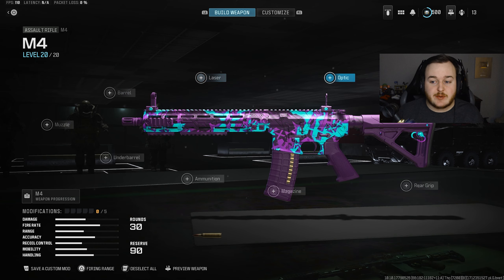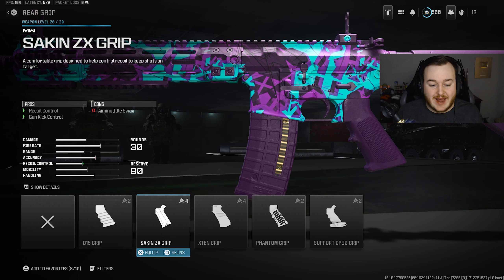Getting to my M4 build — for the first attachment, we're starting with the rear grip and adding the Sacking ZX Grip. The M4 has a fast fire rate but not the best recoil control, so this gives us recoil control and gun kick control to make the weapon really easy in medium to longer range gunfights. Up close you don't need to worry, but at longer range this attachment helps out a ton, making the weapon easier to control and more accurate when firing.